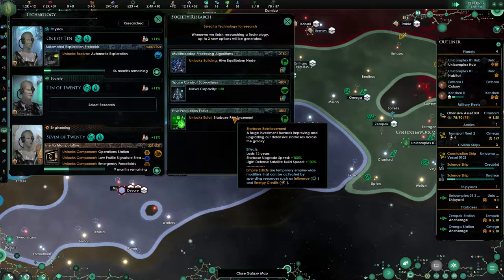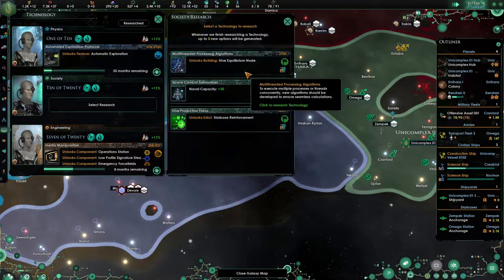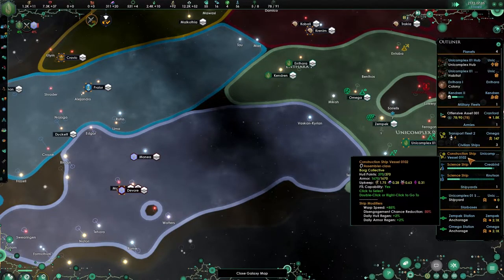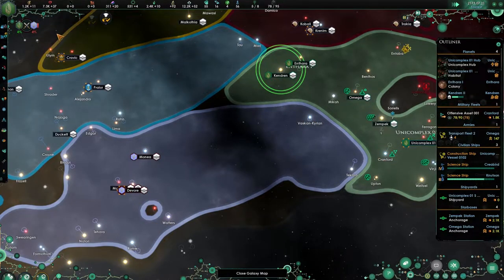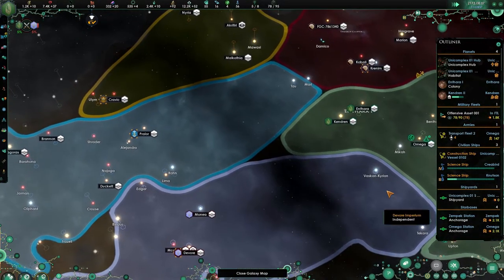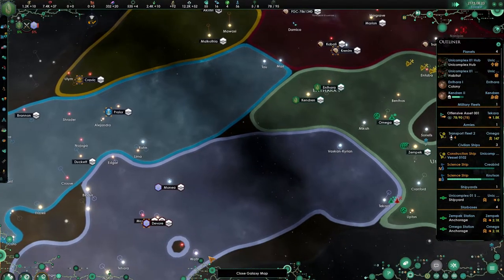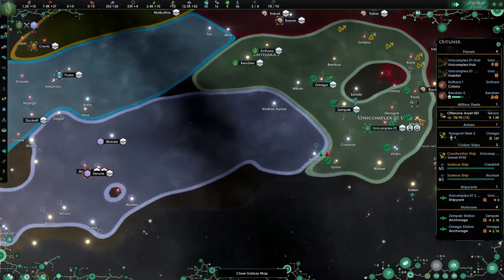Nanite production plus 10, naval capacity plus 30 — that is what we want. Starbase reinforcement, starbase upgrading speed, light defense satellite building speed plus 10. Secondary adjunctive jobs — yeah. Let's just take that. Look, they are still too weak for us. I think we should be fine. Unity — oh, we are going to get so much again once we take those guys. Fantastic, I like it.